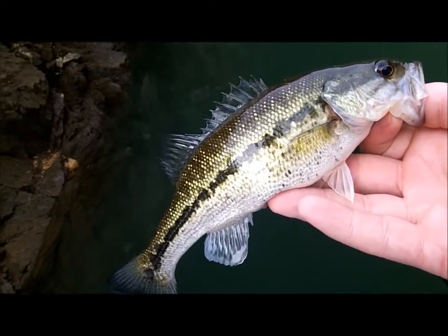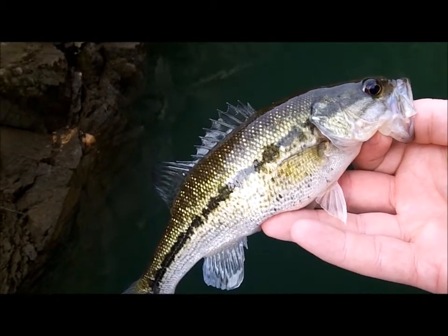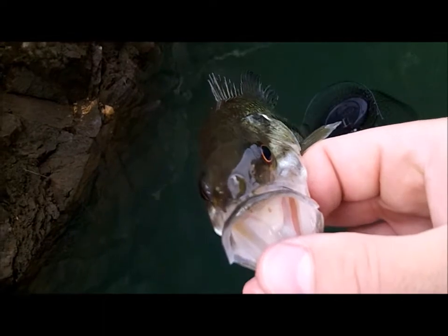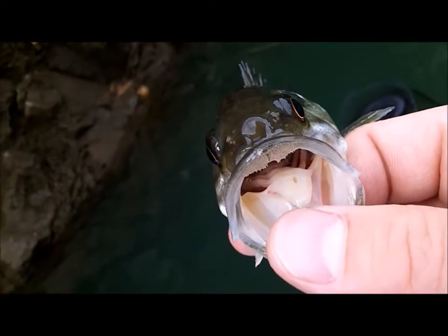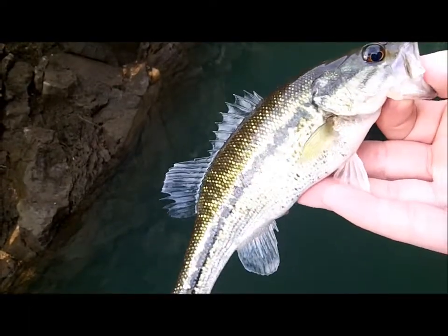It's got a small mouth, it's smaller than a largemouth. It looks a lot like a largemouth. There are a few different characteristics it has. The main characteristic - you see that? It's got a little tooth patch. That's the main thing. These things are everywhere, they're just loaded.